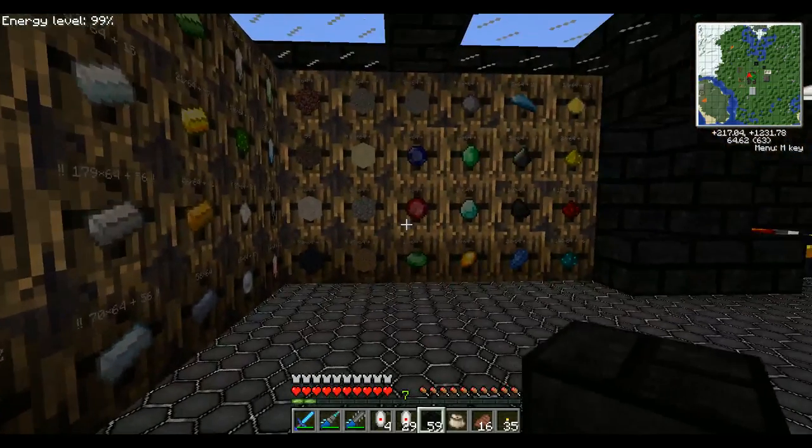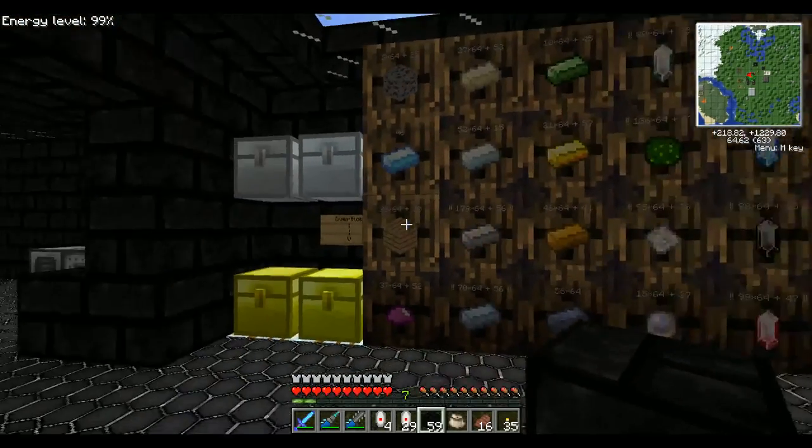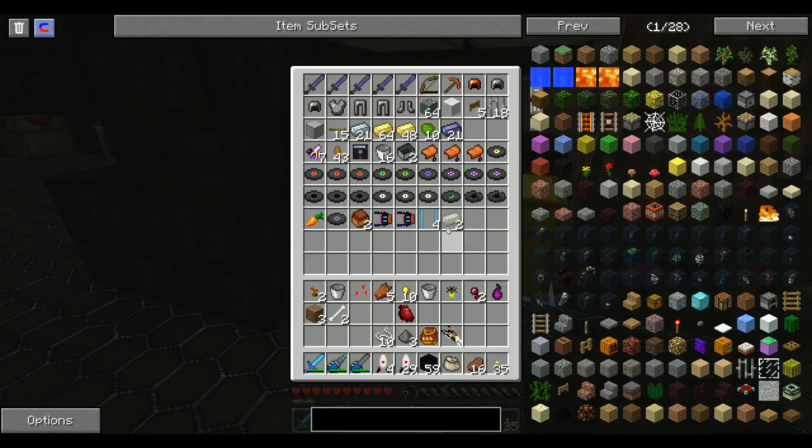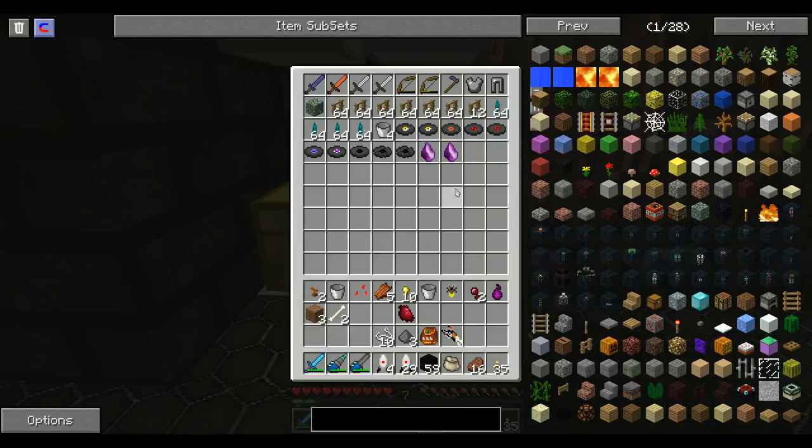So that kind of takes care of everything that I have running. You have to have these chests, otherwise you're going to run into issues like bees and things like that — drops from chests — things like that end up in these.